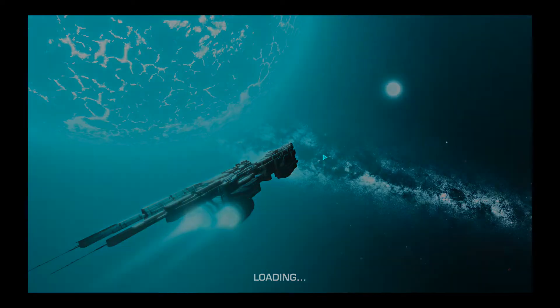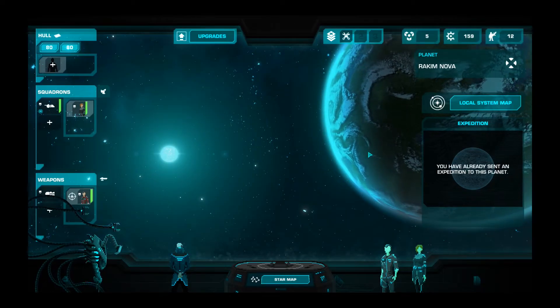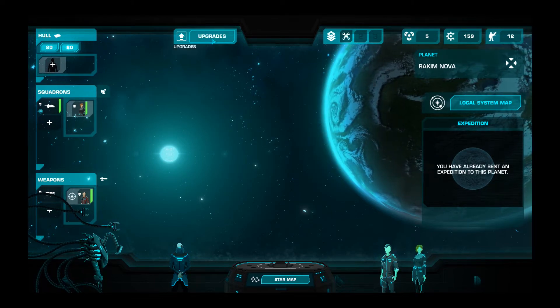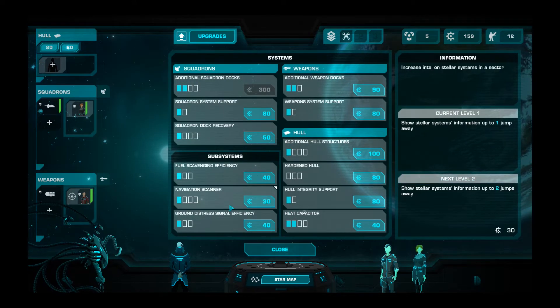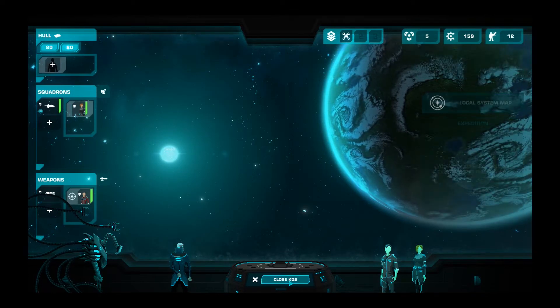So we got through a little bit of the intro tutorial mission thing, and I think things are about to get real here. We've already been to this planet — I did a little looking around. We've got a little upgrade list of things we can do, and I went ahead and bought an additional weapon dock.